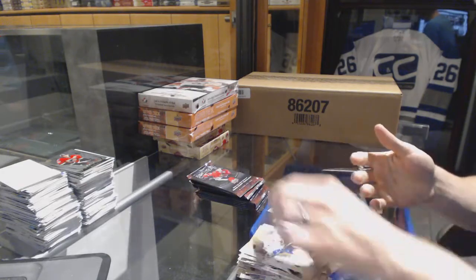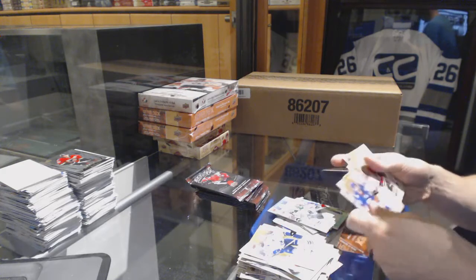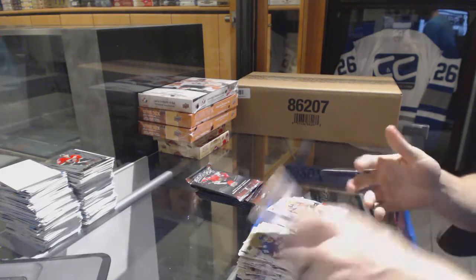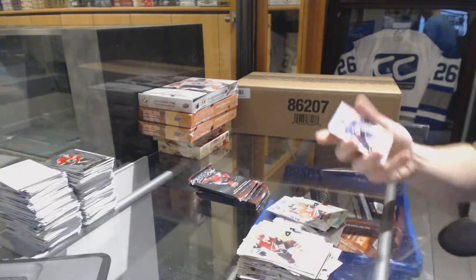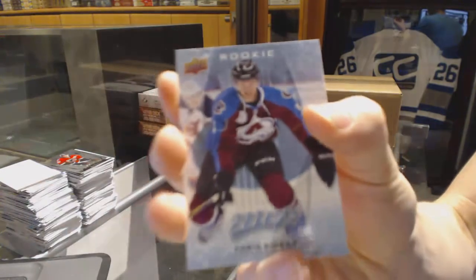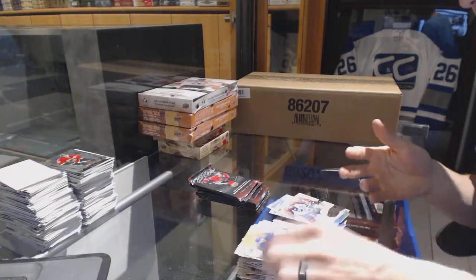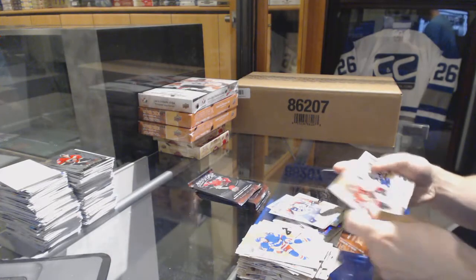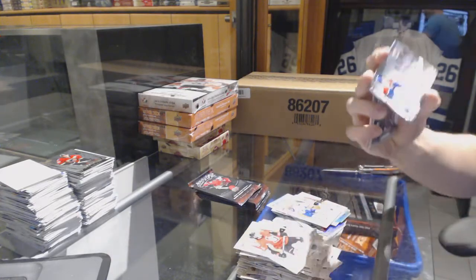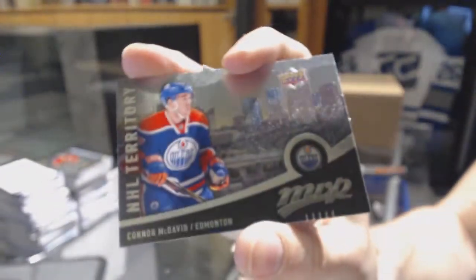Silver for the Stars, Jason Spezza. We've got a puzzle for the Hawks, Artemi Panarin. Rookie for the Colorado Avalanche, Chris Biggera. Silver for the Jets, Dustin Bufflin. Puzzle for the Leafs, Nathan Kadri. And an NHL territory for the Edmonton Oilers, Connor McDavid.